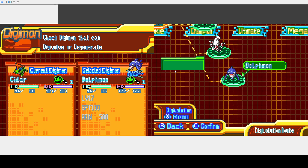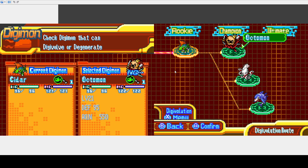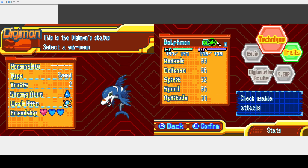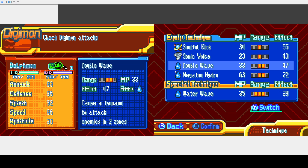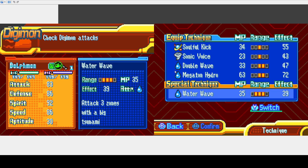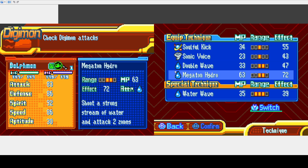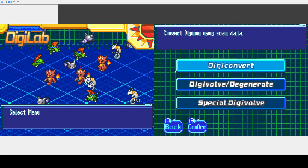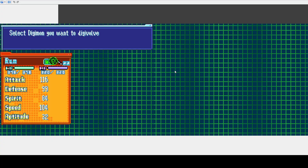And then Dolphmon at the bottom here — I think probably looking at it, the easiest to actually obtain. It's a fast boy. He gets a wind attack, metal attack, but mainly water attacks. I was looking at quite a lot of Digimon evolution charts yesterday.